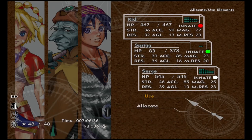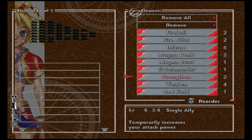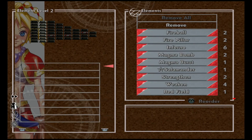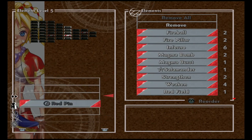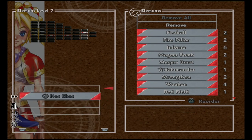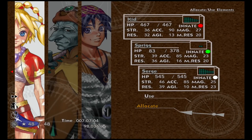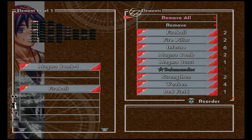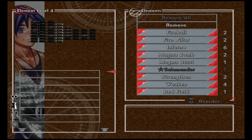Make sure Kid has Red Pin equipped — she'll probably have it already — and also Hot Shot. Sarge wants his Luminaire and Flying Arrow. Put them both on just in case. Also, because you've done Continue Plus you've duped a lot of your items, so you can wear another Dragoon's Gauntlet. We want to put a Forget-Me-Not Pot on Sarge and one on Kid.